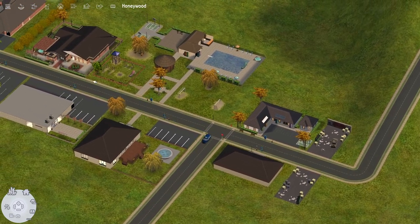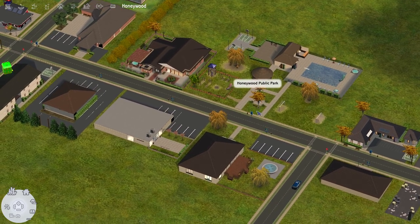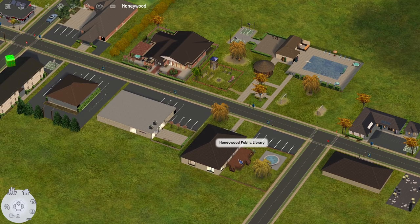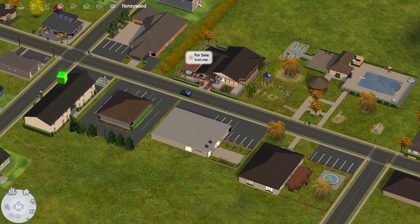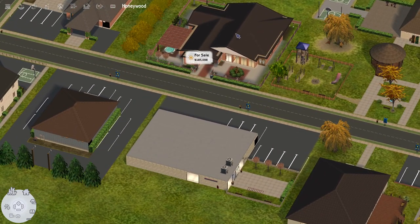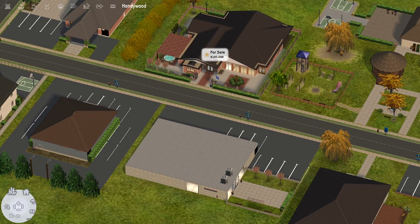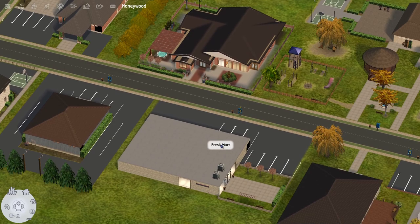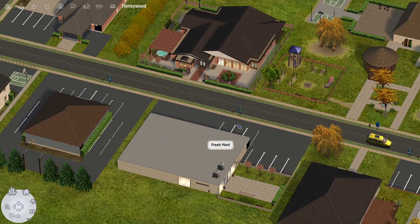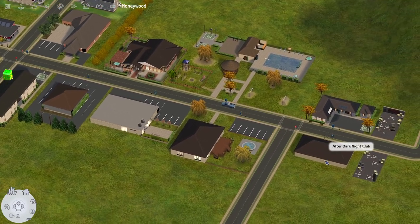As you come down the main strip, the main street, we have the public park where a lot of events will take place. We have the public library and a retirement home — no one lives there currently, but as Sims become elders who are widowed or living alone, they will move in. And this is a grocery store called Fresh Mart. I built the grocery store, the park, the library, and the nightclub.